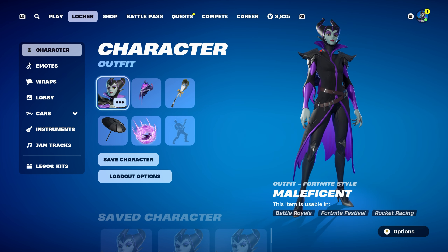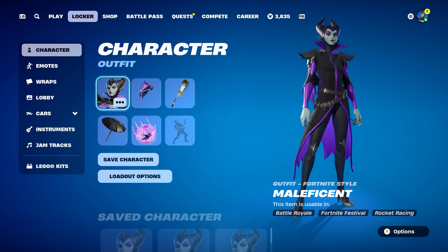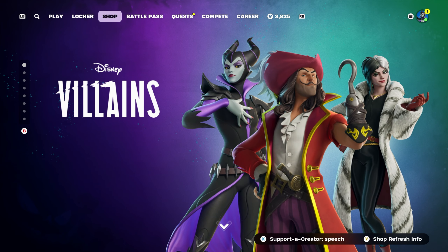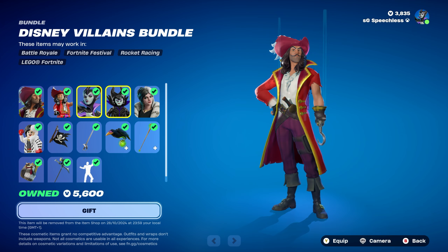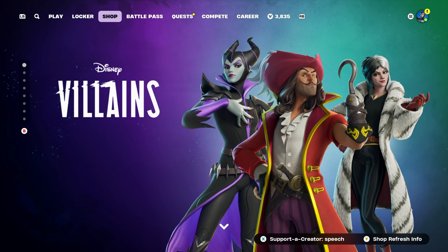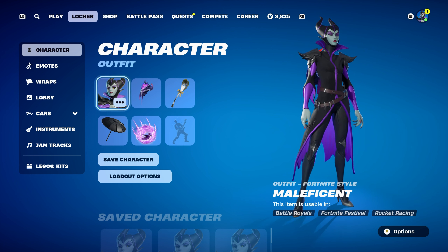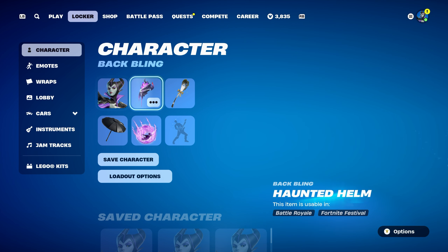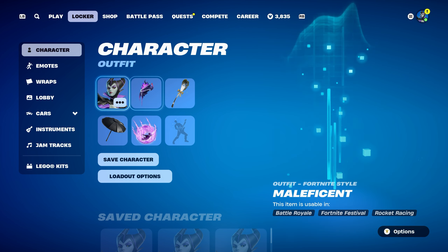That's all the Maleficent skin combos done. Since I did combos with Captain Hook yesterday, I wanted to get combos done for this skin too. As I mentioned, the skin can be bought separately for 1,800 V-Bucks or with the bundle for 3,800 V-Bucks, and they don't leave the item shop until the 28th — so you've got 8 more days to decide if you're watching this on upload day. If you ever have any other video suggestions — for example, skin, back bling, pickaxe, glider, umbrella, contrail, or weapon wrap, or anything else Fortnite related — feel free to let me know in the comments down below. I'll always try my best to get it done as soon as I can.